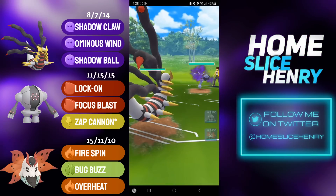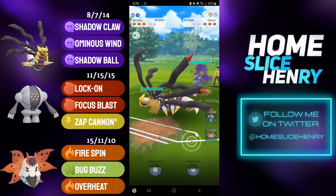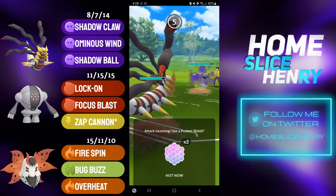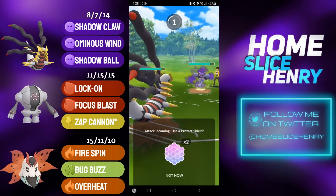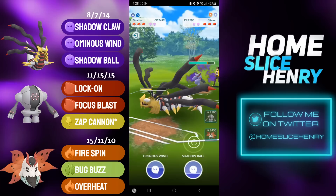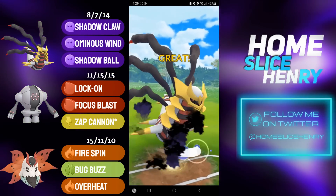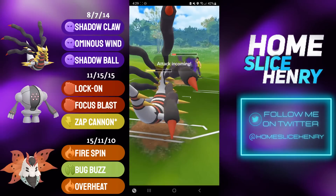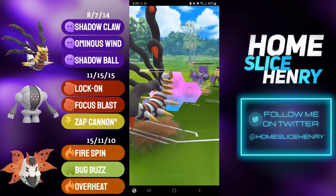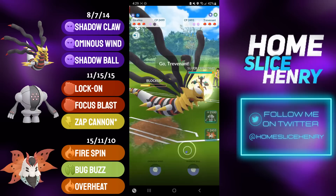Hopping into the final match, leading Giratina Origin into another Gliscor — but this time it is Shadow. As I mentioned, this is a thoroughly miserable Pokemon for this entire team to see. Gliscor goes for the Night Slash right off the bat; since they're a Shadow, they can actually KO with the second Night Slash. I'm going to farm up, go straight for the Shadow Ball — Shadow Ball lands — and I'm just going to shield and fully Shadow Claw them down. I don't really have a lot of fast-move pressure against Gliscor in the back.